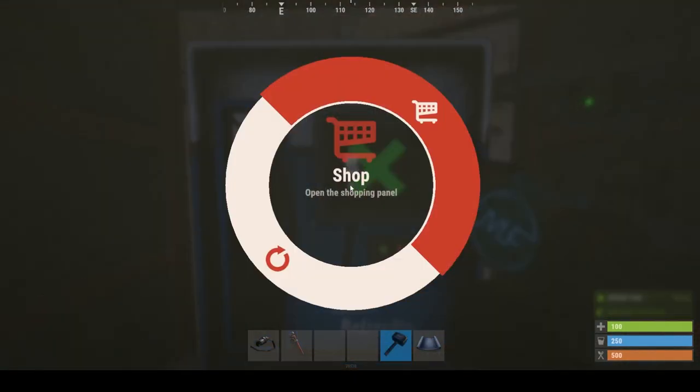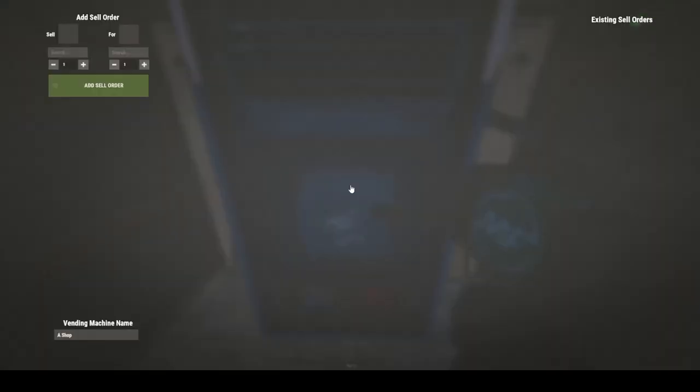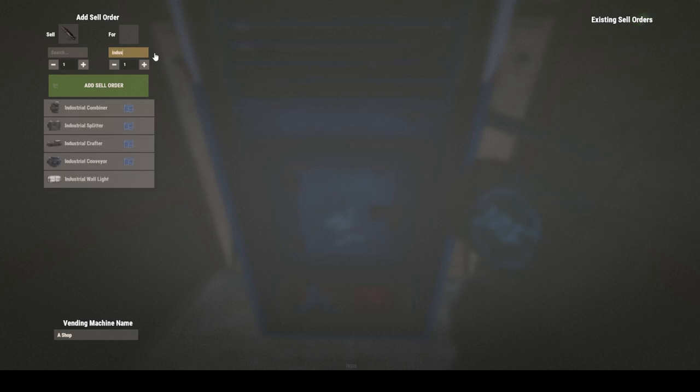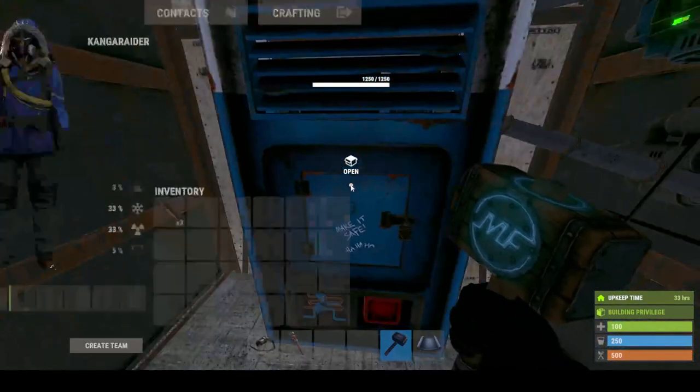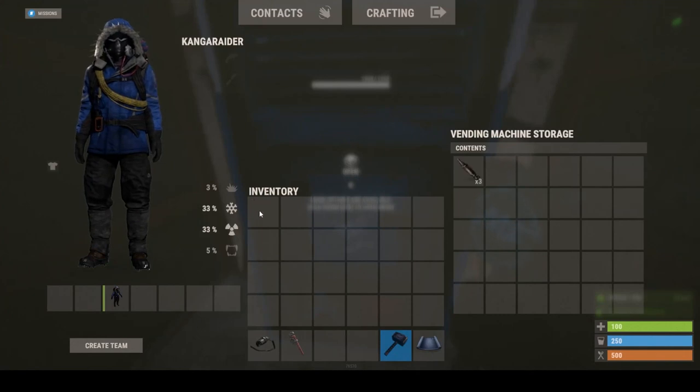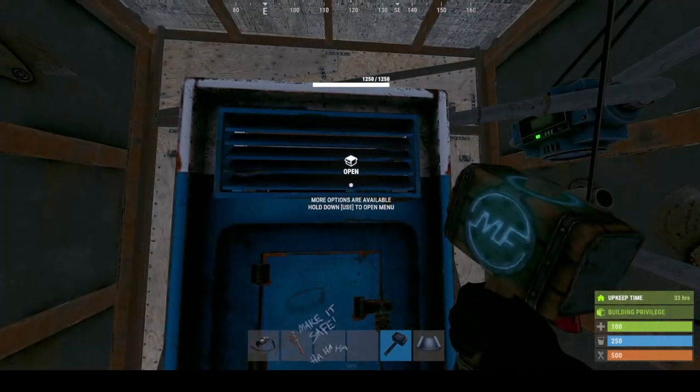You can pull all of the loot that you want to save and whack it into the vending machine, put up a little sell order for something unique — something that someone won't be able to craft while they're waiting outside your base. Just grab, for example, these rockets and chuck them into the vending machine, and then we can see it's on the map — there we go.